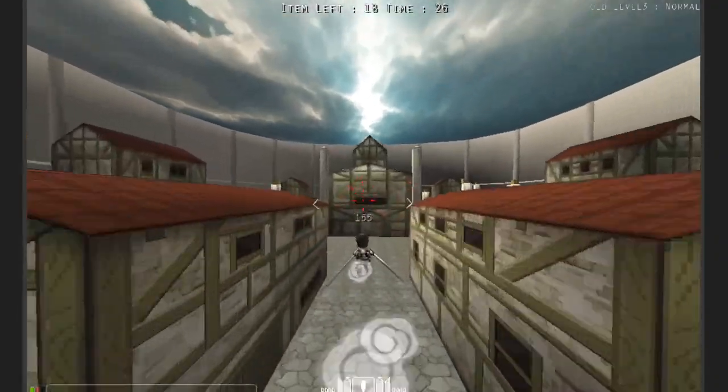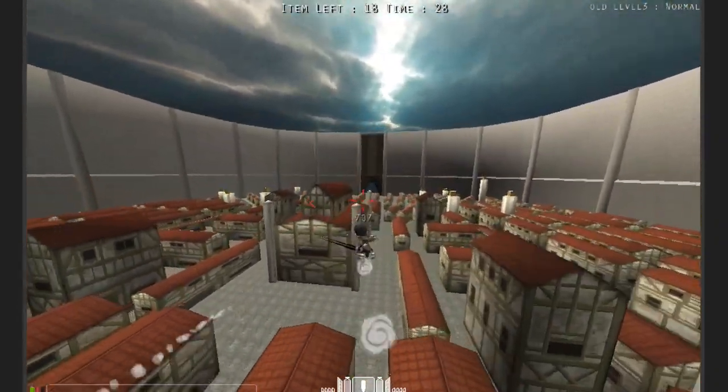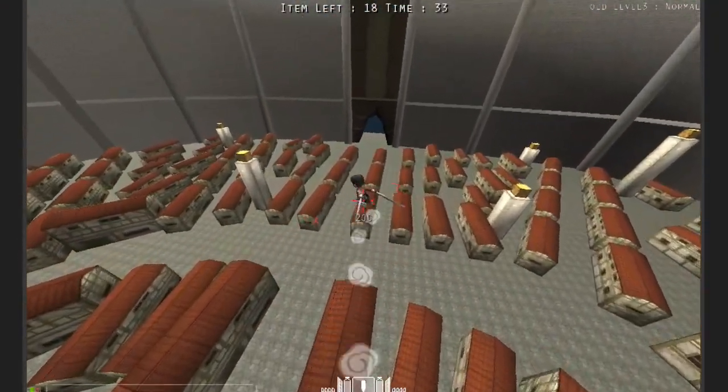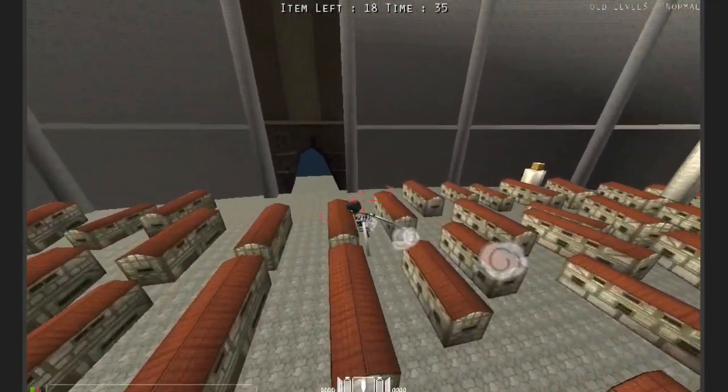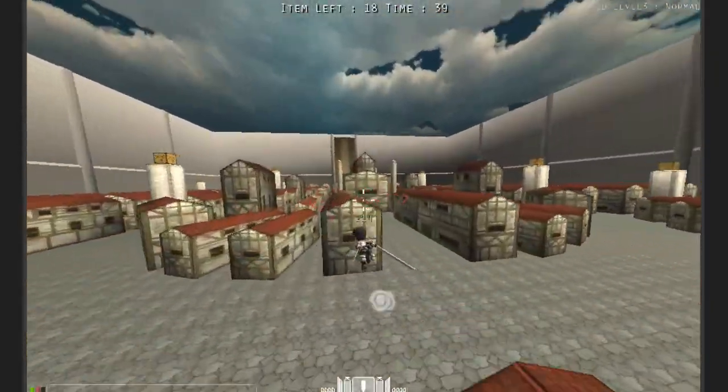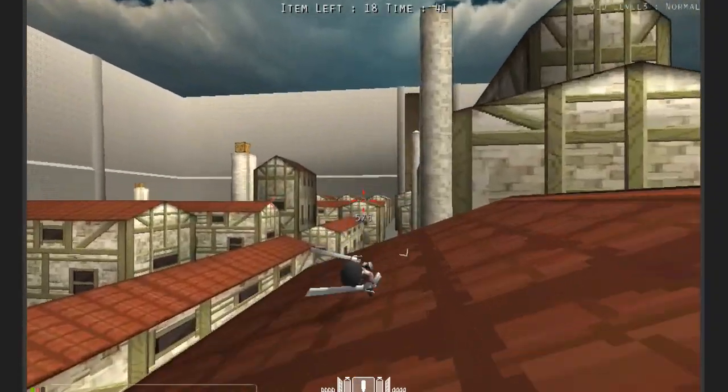Basically the gas just never stops flowing at all. I personally don't use this method because it looks a bit silly — just attacking in midair when there's no titans around — but you actually go incredibly fast.